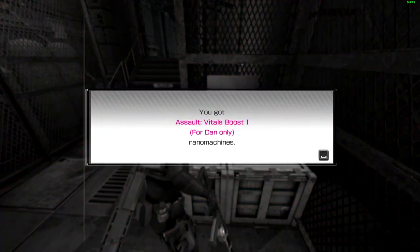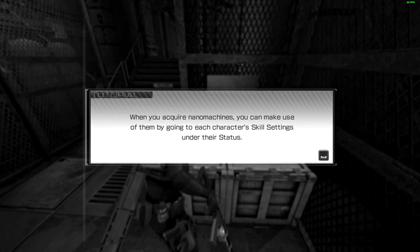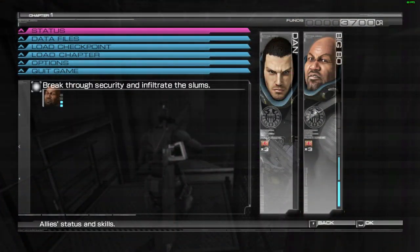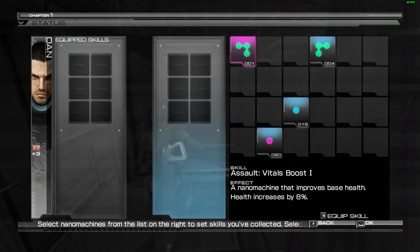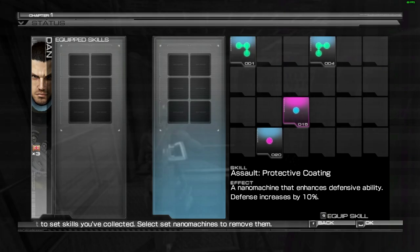Assault vitals boost for Dan only — nanomachines. Interesting. When you acquire nanomachines you can make use of them by going to each character's skill settings under their status. Let me check that — status, Dan. This is character status, skill settings. I've got vitals boost and physical enhancement. I don't know how I managed to get all these — improves base health. Maybe it's part of the DLC. I bought the premium edition of the game for some extra content. Defensive ability, quick prompt, manual dexterity.